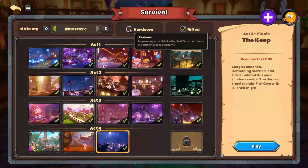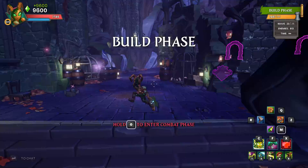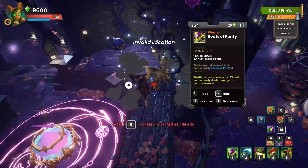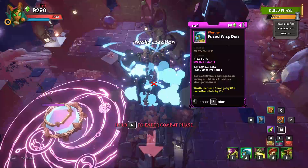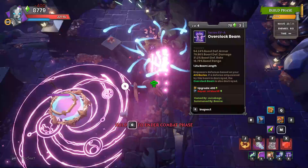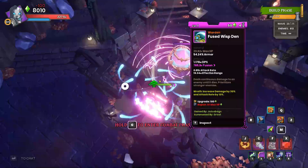Let's hop on in and get wispy in some Massacre hardcore rifted survival — the keep — on a wave 23 start. And here we go. We are going to go with six wisps right on top on this rail. We're going to throw down a little buff beam action. Let's throw our buff beam in right there, hit it three times, and then hit each one of these wisps once just to get a little bit more range out of them and let their glory really shine.